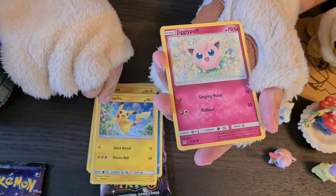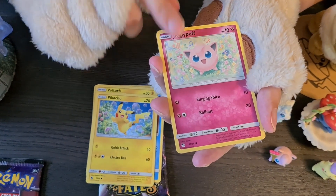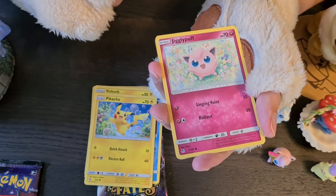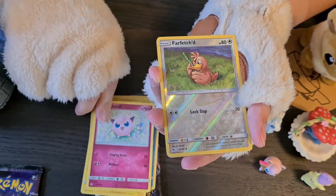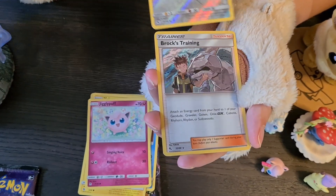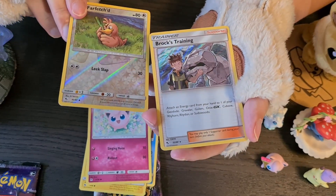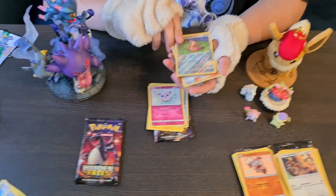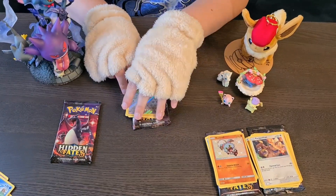Oh, that is so adorable with the Hitmonchan in the back — oh, that is so cute, and the little bubbles. Oh my god, I love this Jigglypuff! My little sister loves Jigglypuff too — it's her favorite character and she plays it in Smash. This is a pretty reverse holo of Farfetch'd. Pretty good — I'm happy. I'm gonna keep Farfetch'd on top though.